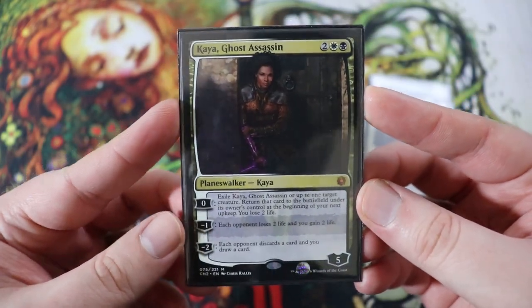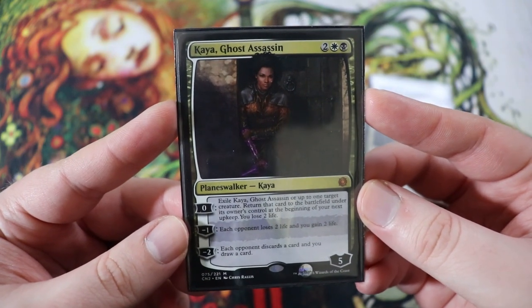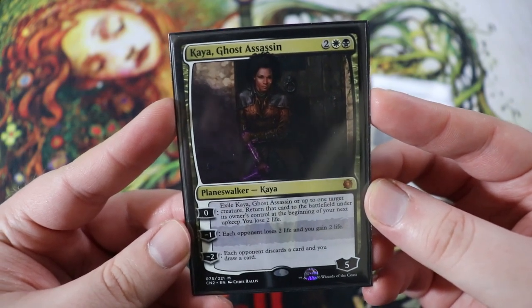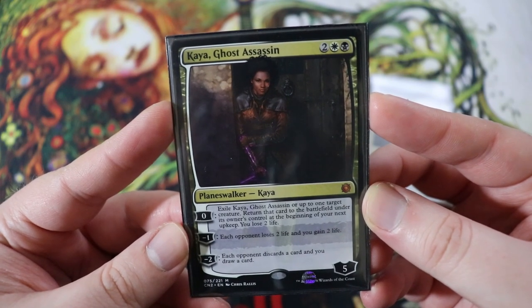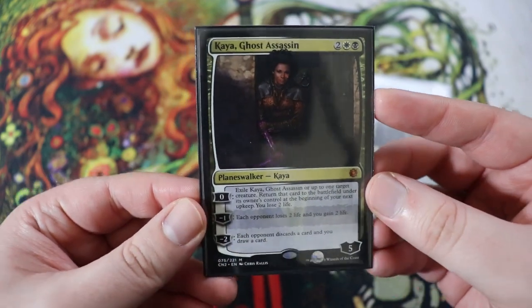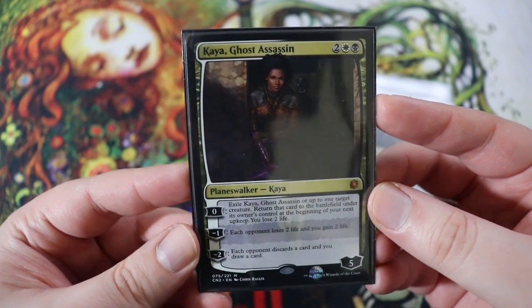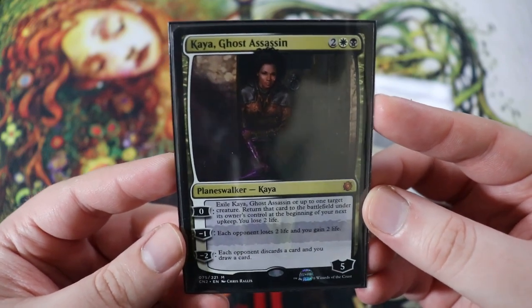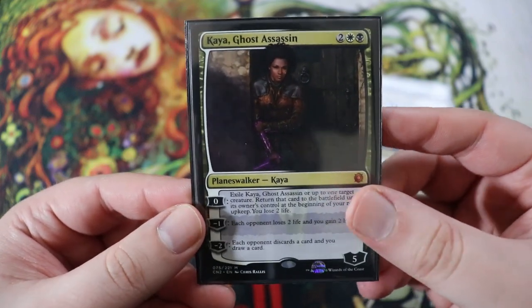The final two cards for this section are Planeswalkers, starting with Kaya Ghost Assassin — the most underrated Kaya in my opinion. This is a four drop, two of any, white and a black. Her zero ability is exile Kaya Ghost Assassin or up to one target creature, return that card to the battlefield under its owner's control at the beginning of your next end step — you lose two life. So this is a way to reset her loyalty: you can exile her and she comes back into play with five loyalty, or you can use it to flicker our other things. She has a minus one where each opponent loses two life and you gain two life, and a minus two where each opponent discards a card and you draw a card. This card does basically everything — flickers our stuff, draws us cards, you can even kill people with it.